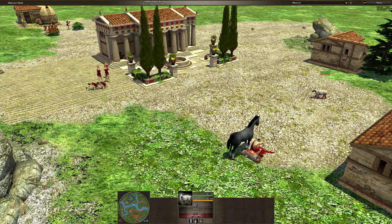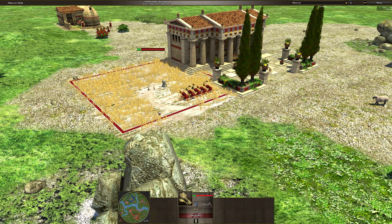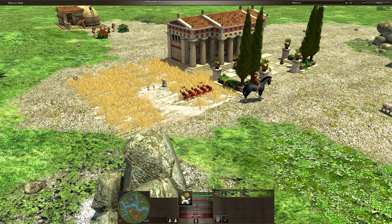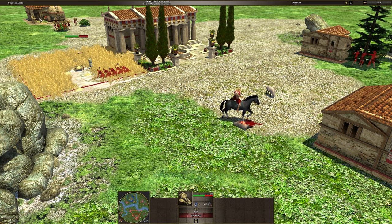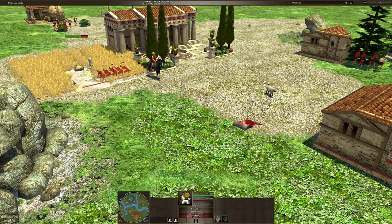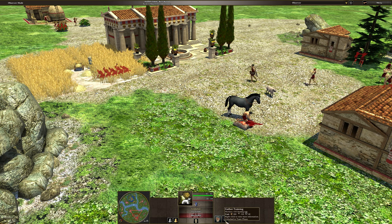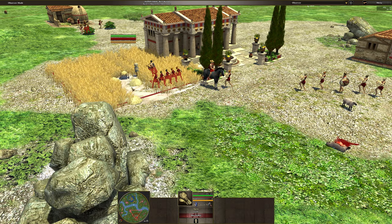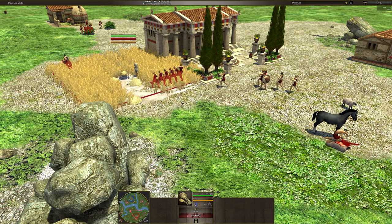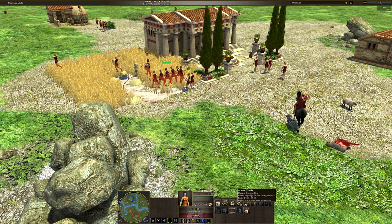I've got the sheep going towards the civic centre, got some ladies making a field. Getting the farming upgrade before the first field is even finished being built, so that entire 300 wood — or actually no, that's the cost for the next one. Anyway, these are only 75 or 100 for Spartans.